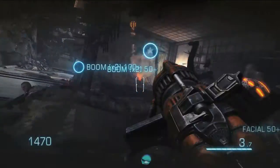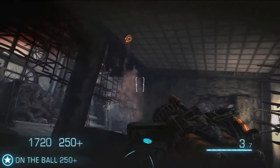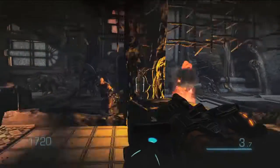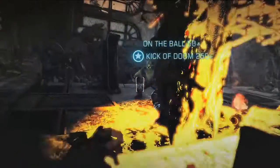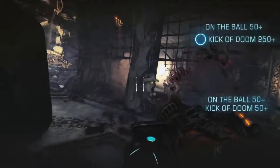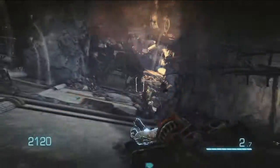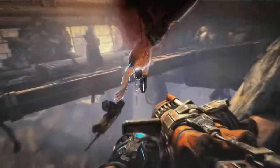We definitely found the Bulletstorminess of it. The charge shot for this gun is actually a cannonball that bounces in place that you can also interact with. So once it's bounced once, if you hold down the trigger it'll continue to bounce, and you can do that around corners or try to flank the enemy in interesting ways.